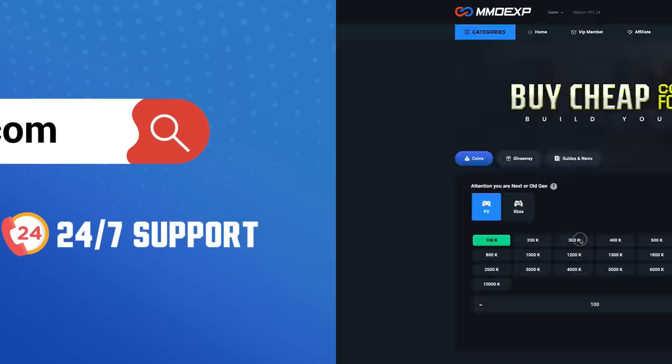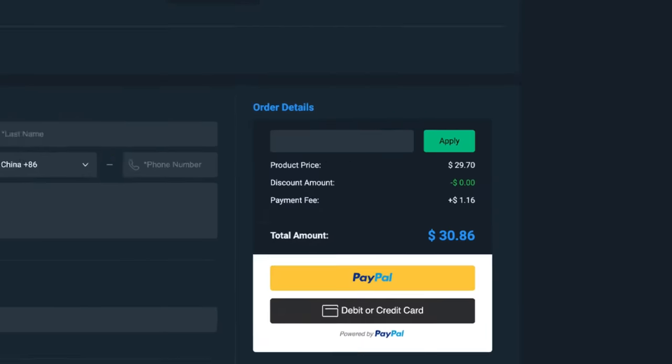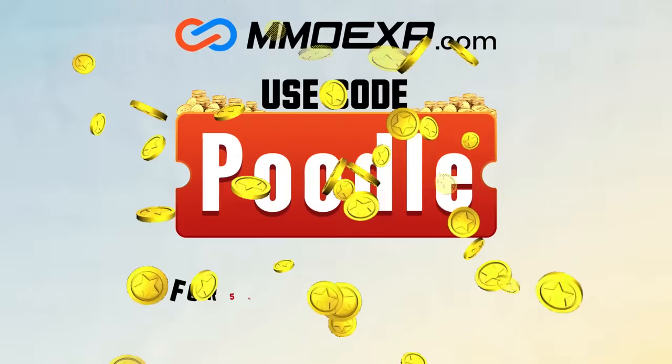Looking for cheap and reliable College 25 Ultimate Team Coins? Head on over to MMO EXP and use code Poodle at checkout for 5% off your order.